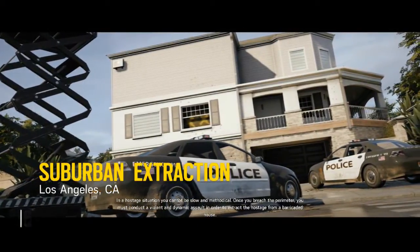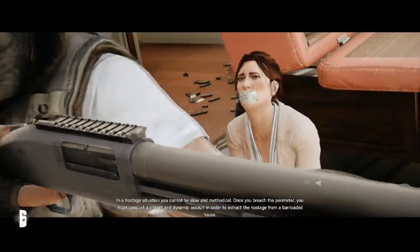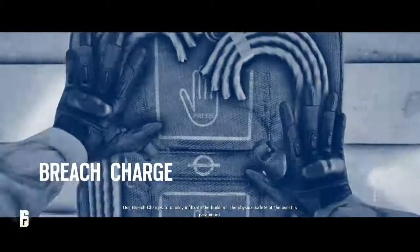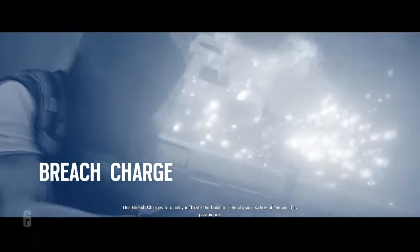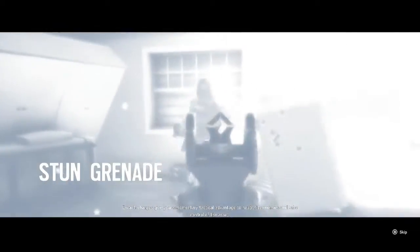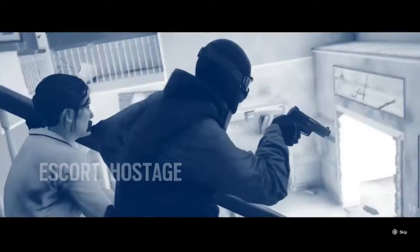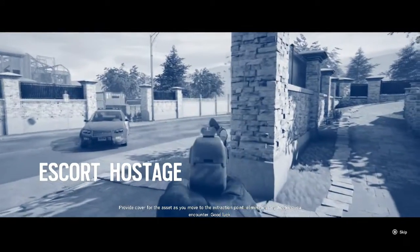In a hostage situation you cannot be slow and methodical. Once you breach the perimeter you must conduct a violent and dynamic assault in order to extract the hostage from a barricaded house. Use breach charges to quickly infiltrate the building — the physical safety of the asset is paramount. Breach charges give you a momentary tactical advantage to neutralize enemies and take control of the asset. Provide cover for the asset as you move to the extraction point, eliminating any hostiles you encounter.